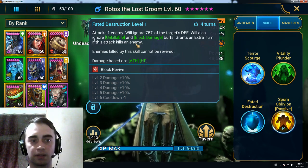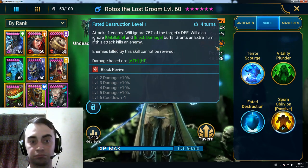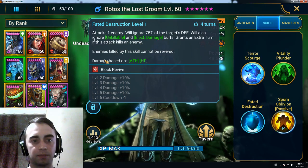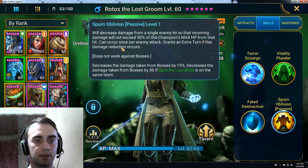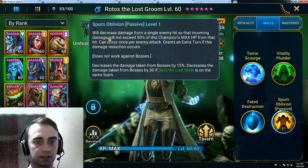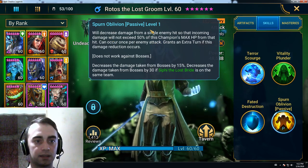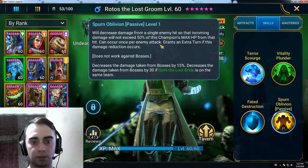Grants an extra turn if this attack kills an enemy. Amazing. Enemies killed by this skill cannot be revived. The passive will decrease damage so he can't be one-shotted — that's the key here — and grants an extra turn if this passive activates.